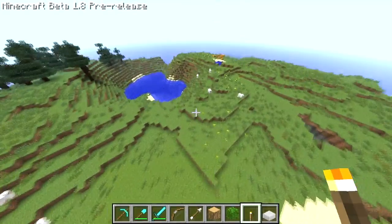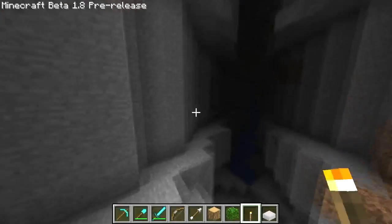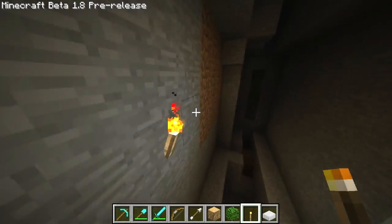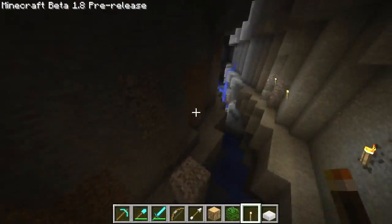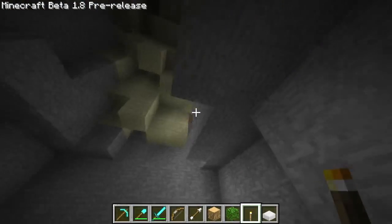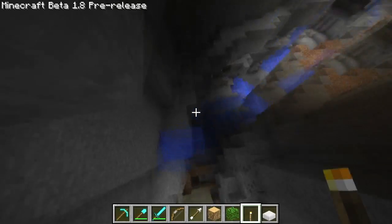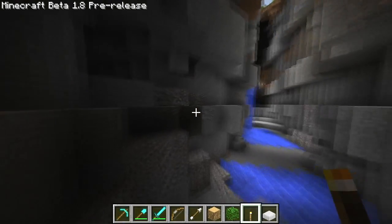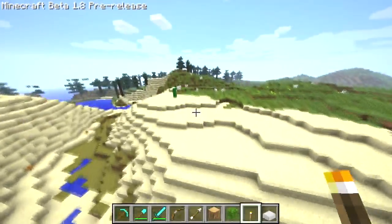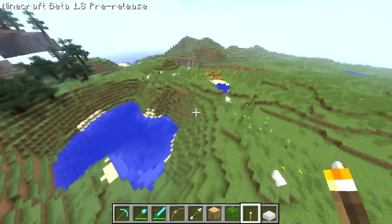So far we've seen the ravines, or crevasses, canyons — whatever you'd like to call them. Doesn't seem to be anything down here either, no stronghold. Let's keep on keeping on. Shall we go check out the pumpkin patch, this lovely little valley lake here?